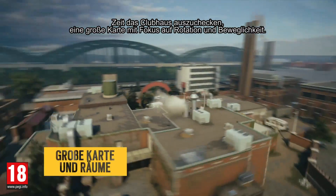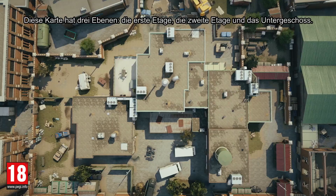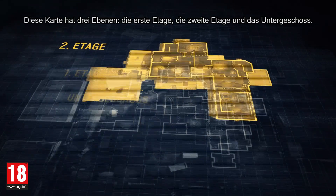Time to check out Clubhouse, a large-size map with a focus on rotation and mobility. This map features three floors: the first floor, second floor, and basement.